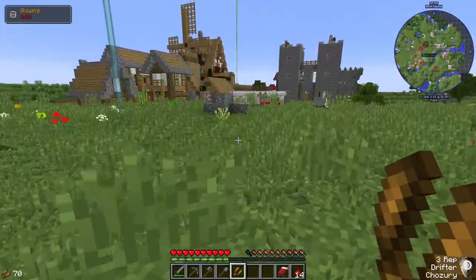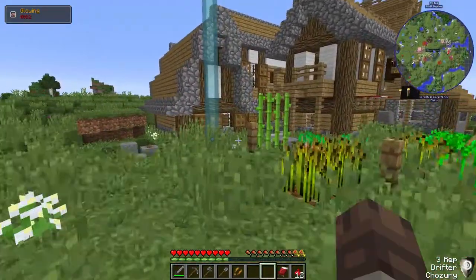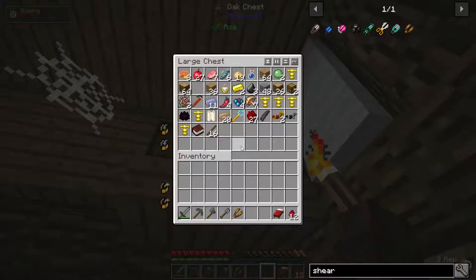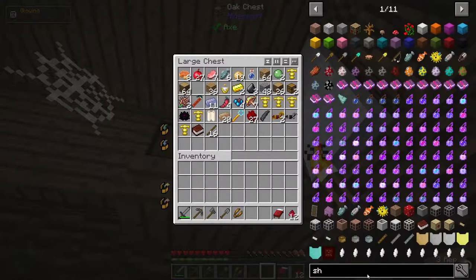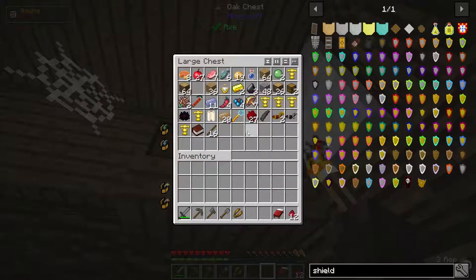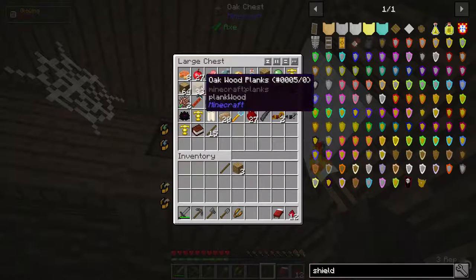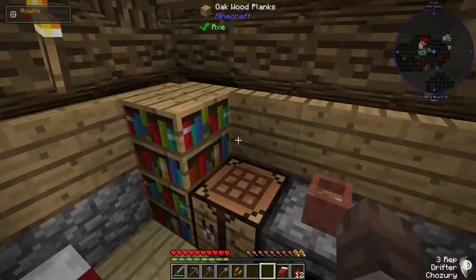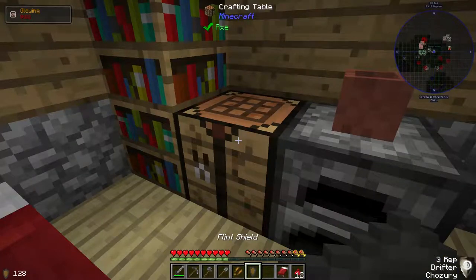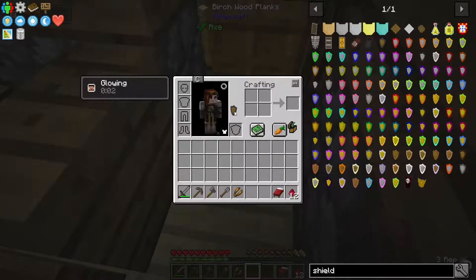Hold on, I forgot something - we're going to need a shield. You can make shields out of flint as well. Let me just look that up. There we go - a flint shield: three flints, some planks, some sticks. Let's make one shield and equip that.